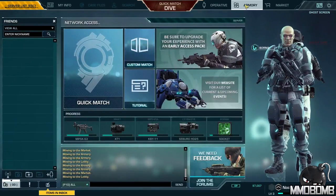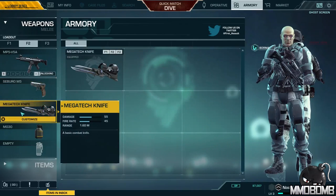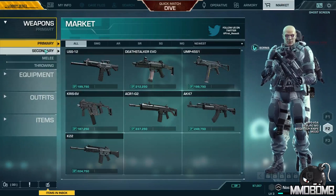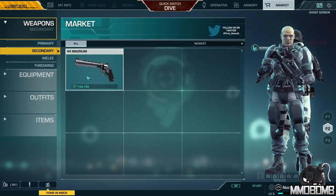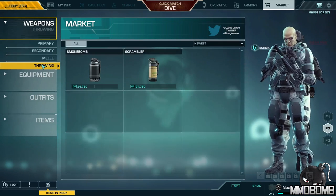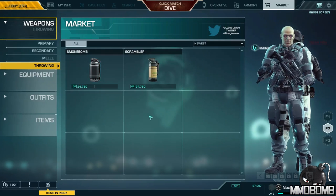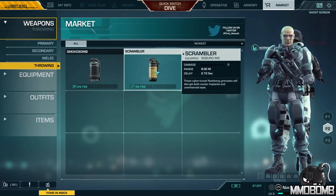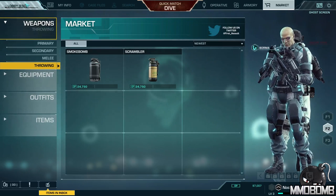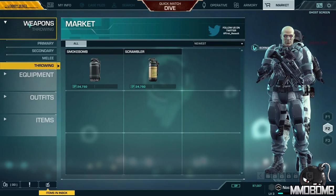Going back to the armory, we've also got secondary weapons: a pistol, the Megatech melee knife, and a throwing grenade. Back in the market right now, the new items available are a secondary weapon — the .44 Magnum — and a couple of additional grenades: a smoke bomb that gives visibility cover, and the scrambler, which is a flashbang. Those do actually offer a nice strategic advantage.